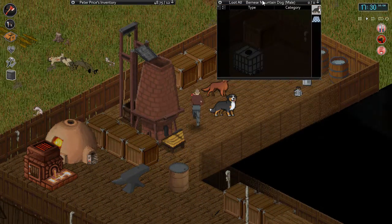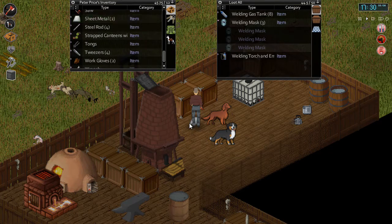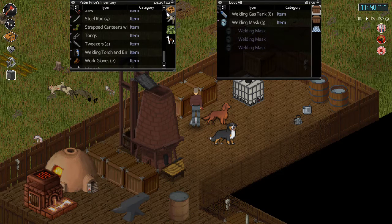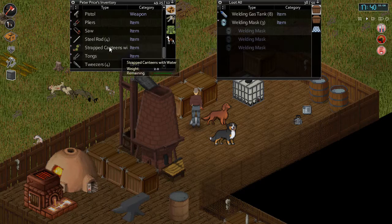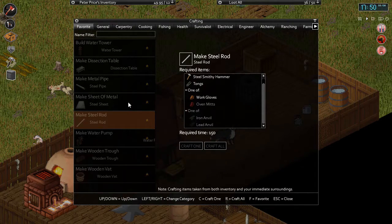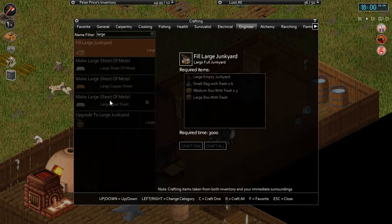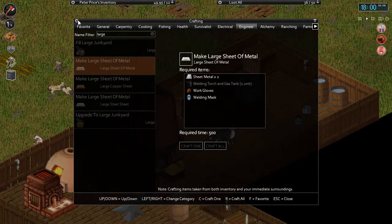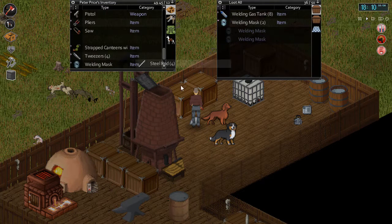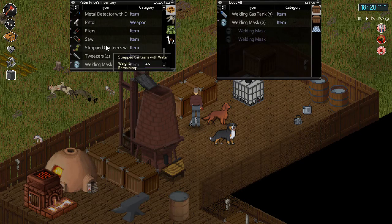We also need two large sheets of metal — it just says 'large sheet of metal' so I'm assuming we can use regular sheets. We'll need our welding mask and replace the welding gas tank. I have too much weight on me — I'll put some things on the ground. Let's make large sheets of metal here — we need the anvil. I have a metal detector still on me from the metal detecting session, that's why I have too much on me.